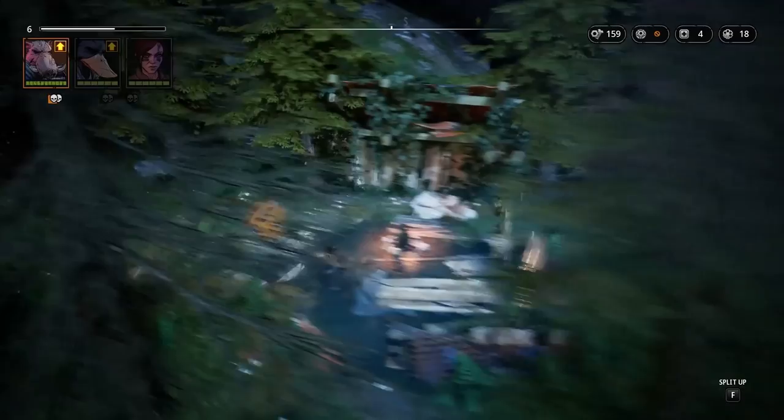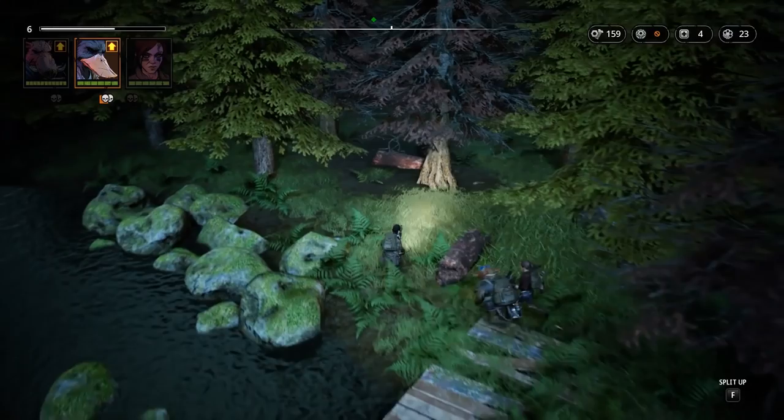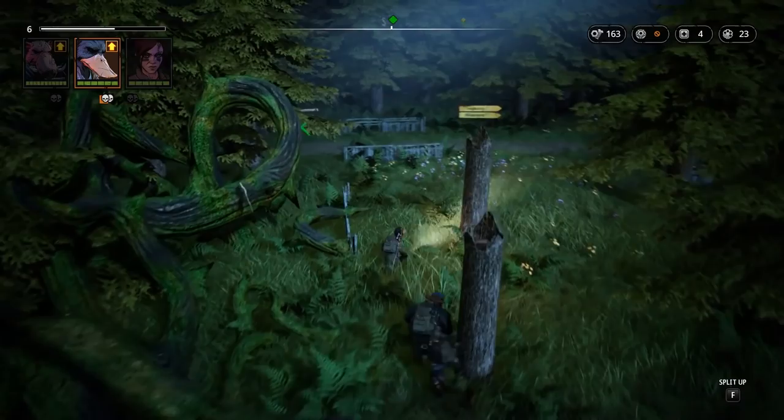Let's double back real quick just to make sure we didn't miss anything near the entrance. You definitely don't want to miss any weapon parts. That's where we came in, so I think we're done here. Let's head back to Selma's camp.